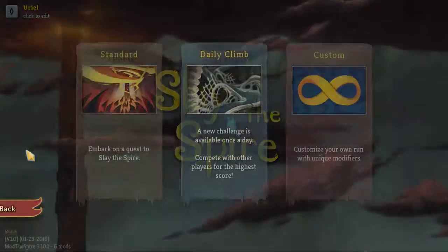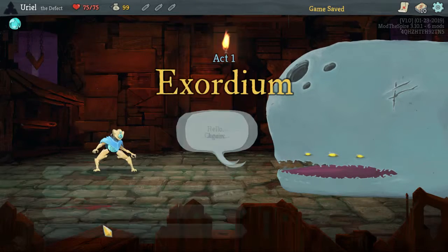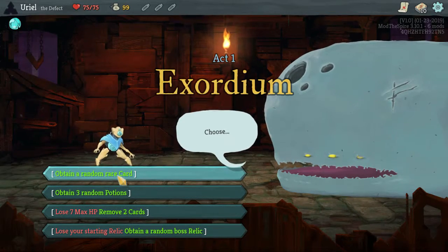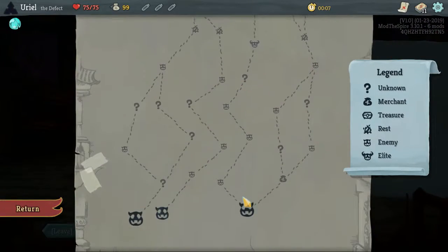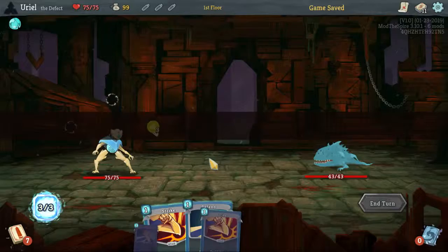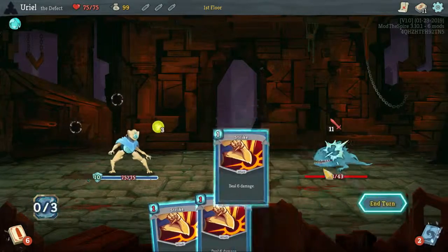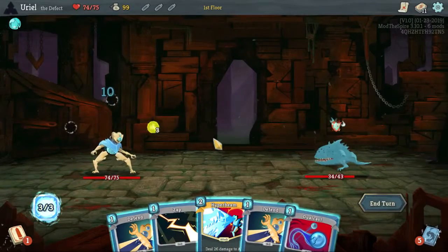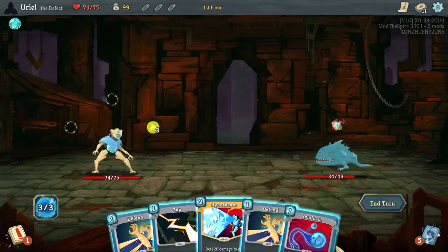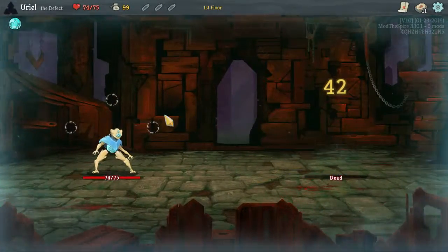Everybody, Kusmos here, back again with Slay the Spire. We are jumping on to the Defect and let's see what we can put together. Let's take a random rare card — Hyper Beam. Well, that certainly sets us on a path. Is it a good path or a bad path? I don't really know. But it's certainly a path that includes us not caring about our orbs. Let's do this — get rid of that, and then Hyper Beam. All right, that's pretty good.